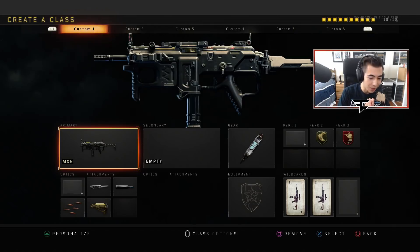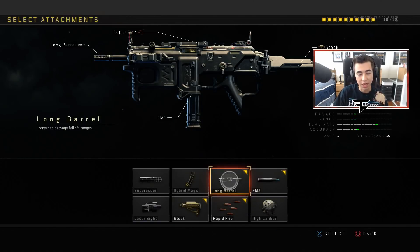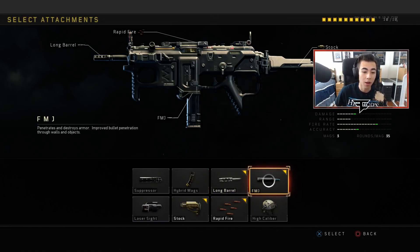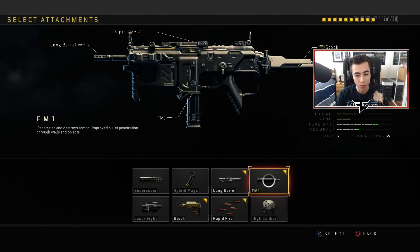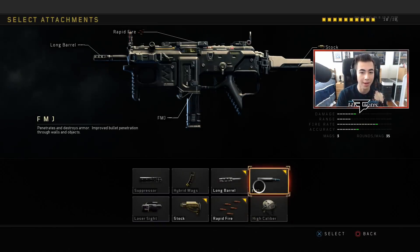Let's get back to the classes. The MX9 — this is what I use: Long Barrel, FMJ, Rapid Fire, and Stock. I use Long Barrel just in case I'm at medium range to give me a little bit more range and put more damage when shooting enemies at range. Then I got FMJ just in case people have body armor — you can shoot through walls better, but I mostly use it for body armor. When people have body armor, it can take a lot of bullets to kill them, so FMJ gets through their armor real quick.